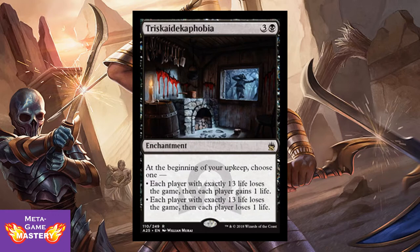Triskelion... okay. It's 4 CMC, 3 colorless and black, enchantment. At the beginning of your upkeep, choose one: each player with exactly 13 life loses the game, then each player gains 1 life — or each player with exactly 13 life loses the game and each player loses 1 life. So you're controlling life totals. This actually combos with Tree of Perdition, which is a 0/13 that lets you switch an opponent's life total with its toughness, making it exactly 13. That's a mean combo, but unfortunately Tree of Perdition isn't in this set, so I'm not sure what the point is other than to randomly steal a win.